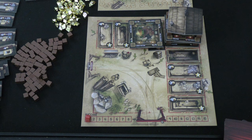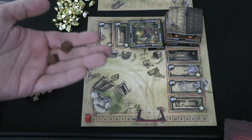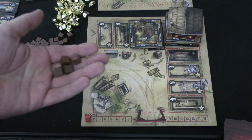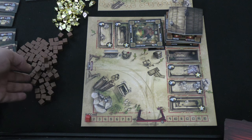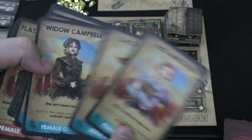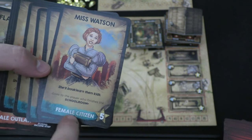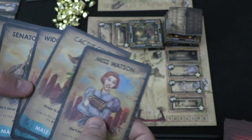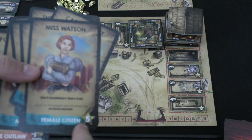Players have these different buildings they're going to be building. There are many different characters that will show up due to different buildings being built — the first person to build the schoolroom gets Miss Watson, and the first person to build the stables gets Cactus Colby. These people are worth five points at the end of the game if you have them. You also get supplies from some cards; otherwise, at any time on your turn you can pay two gold each for a supply.